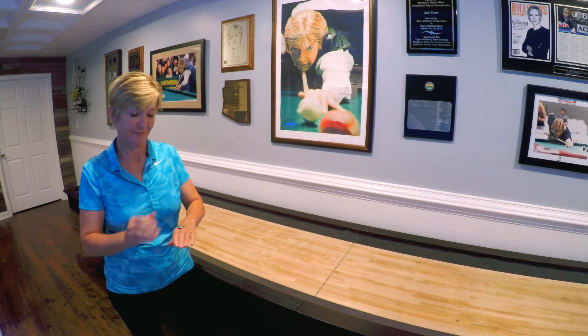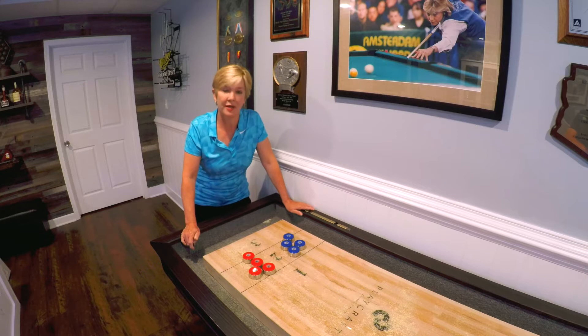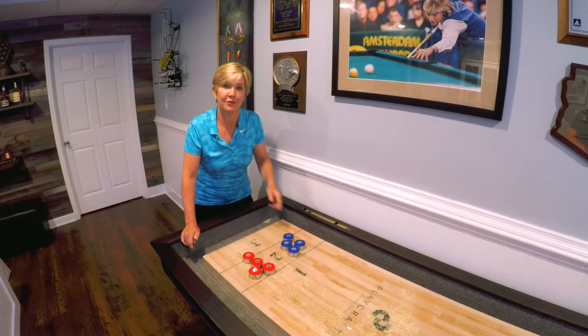To start the game of shuffleboard, you can do rock, paper, scissors, which I'm no good at, or give the coin tails and spin to win. I won the coin toss, and I'm going to elect to go second in a game of shuffleboard — that's also known as the hammer and is an advantage. So let's get to it. I'm going to play Harry now and he's going to go first.